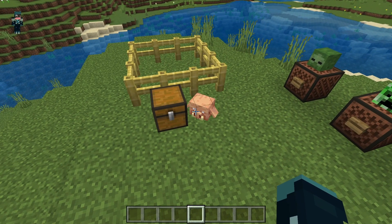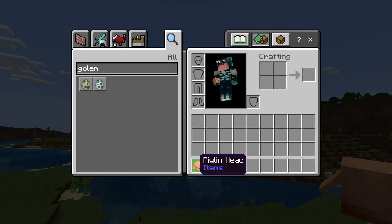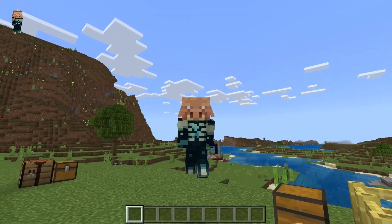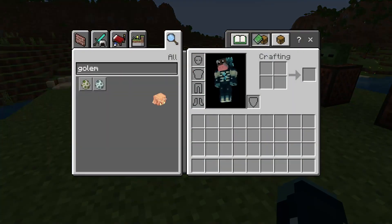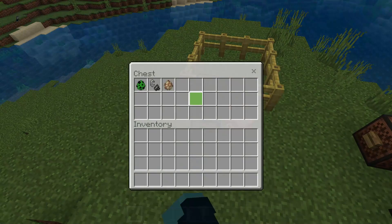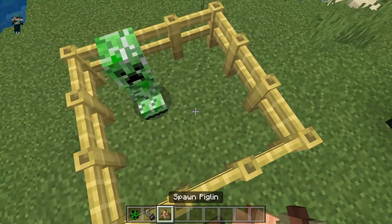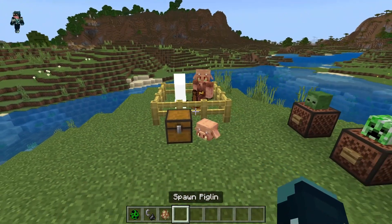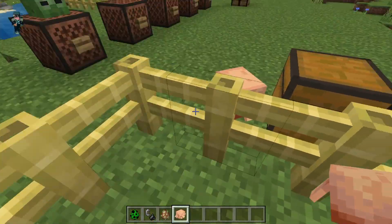For the first one, we get the lovely piglin head. Put it on your head — when you move, your ears flop flop flop. Place it down on the ground, do whatever you want with it. You get this by blowing up a piglin with a charged creeper, and there you have it: a piglin skull.